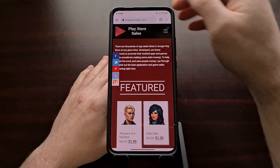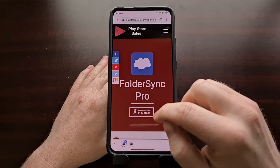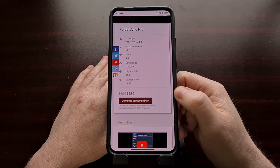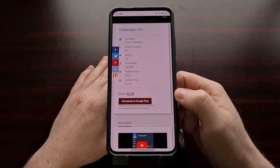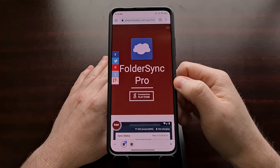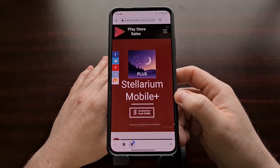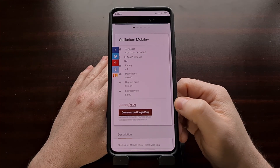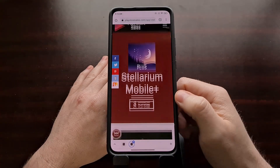First up, we have a couple of applications that are currently on sale. The first being Folder Sync Pro, which normally costs $5, but you can get it for $3 right now for anybody who's wanting to synchronize files within a folder on two different devices. And there's also a star map application called Stellarium Mobile Plus, which is normally priced at $20, but it is half off right now for only $10.